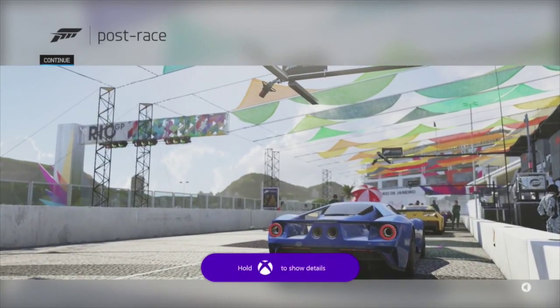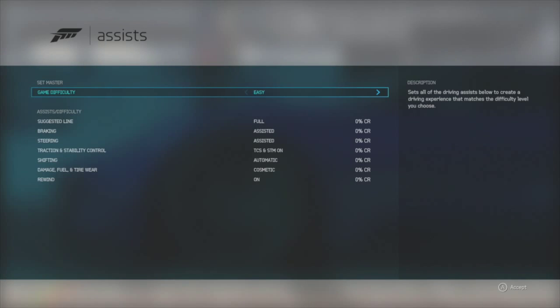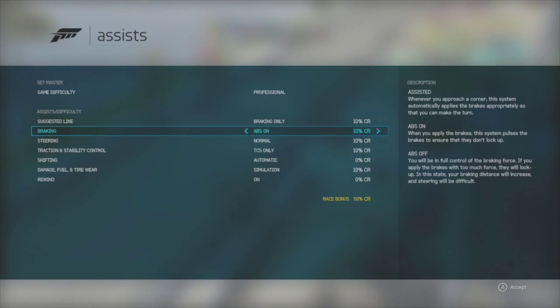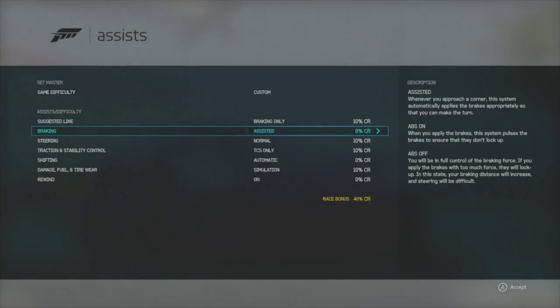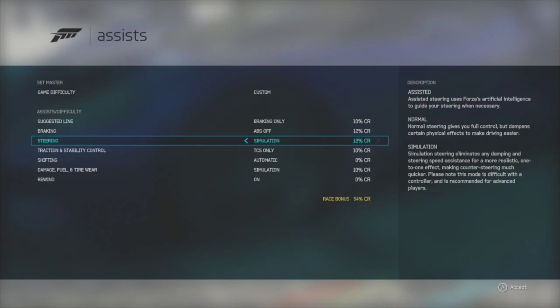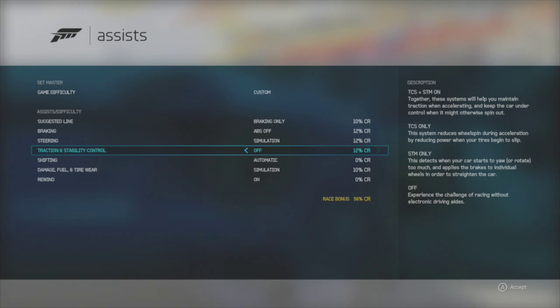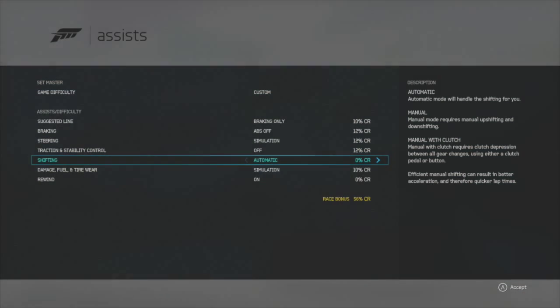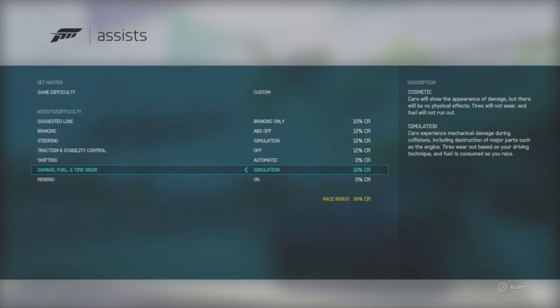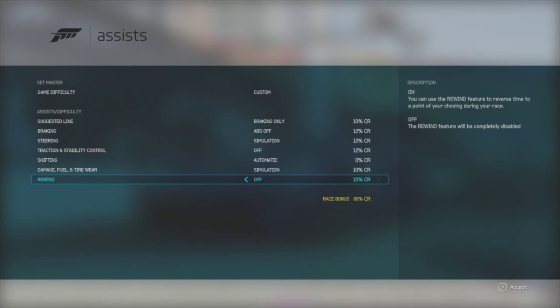Congratulations, you have completed your first race. As a veteran Forza player you may also set up your driving assists. In the past in Forza games I have driven on the professional level: suggested line on braking only, ABS off, steering on simulation, traction and stability control off, shifting automatic, and tire wear on simulation. There are my assists — let me know what you race with.